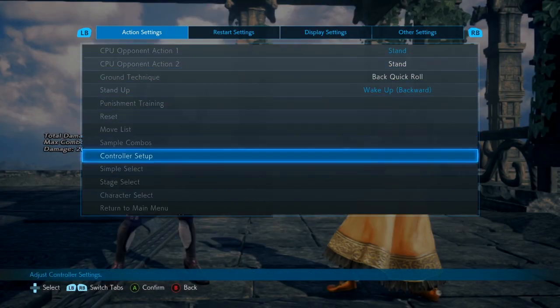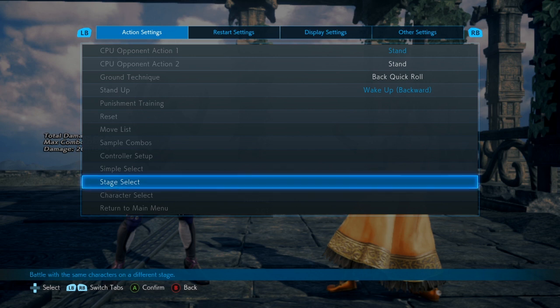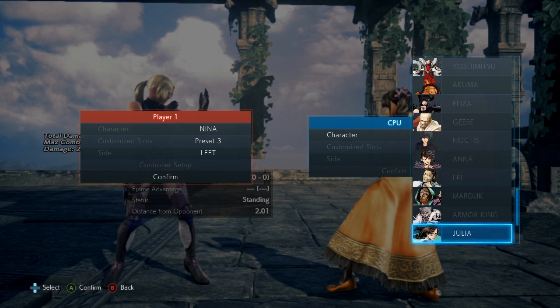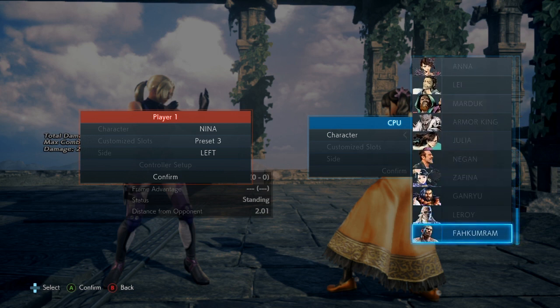There are other scenarios like this too — it's often just a good way to interrupt stance characters. With Zafina, you can use it against her stances, especially her low stances. But just be cautious if she's out of stance — choose your situations wisely when to use it.